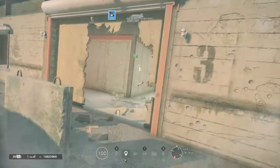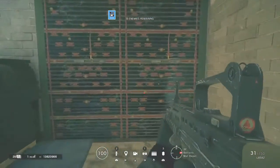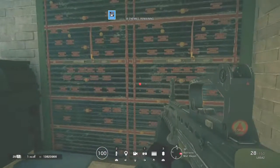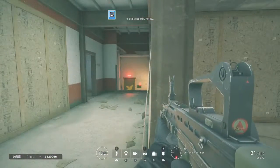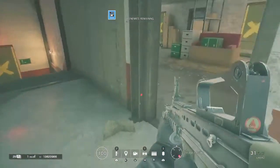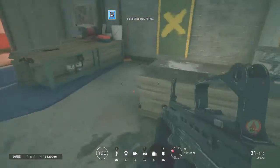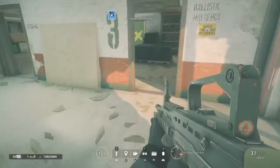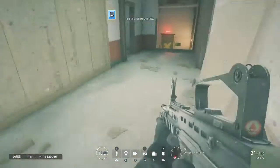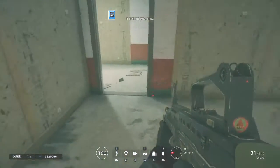Now use your knowledge to flashbang first. These things are reinforcements - you can't shoot through them and you can't melee them. The only thing you can use to destroy reinforced walls are the operators Maverick, Hibana, and Thermite. I missed this map so much. Right now we're on the top floor where there's no enemies. This map got removed from the game - well it's still in the game but it's changed a lot, and not for the better.